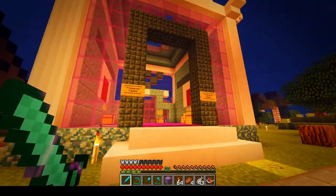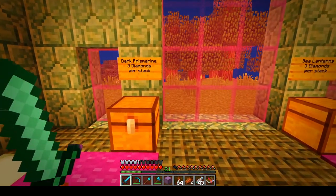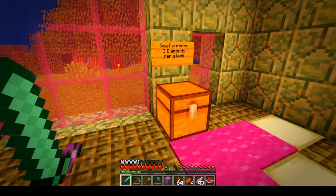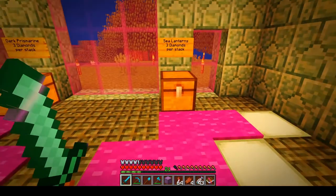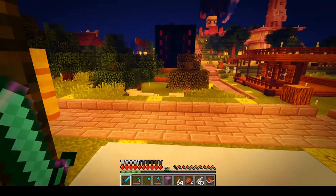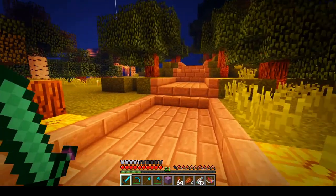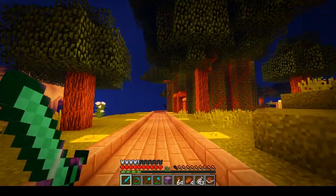Prismarine blocks, dark prismarine, sea lanterns. I would have gone for some sea lanterns, but I've used up my diamonds. I may come back with a bit more diamonds — we have more over at my base, but that's over at my base.